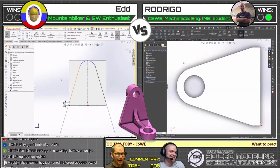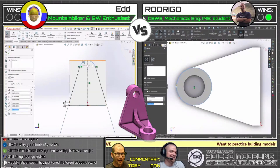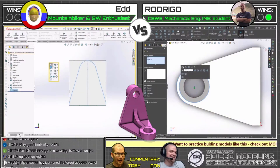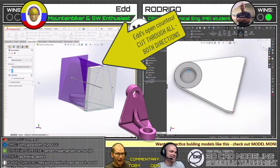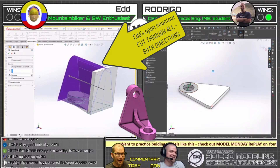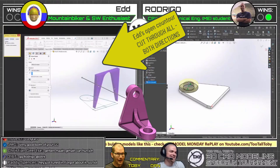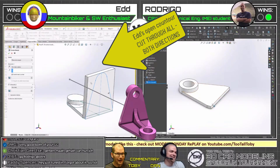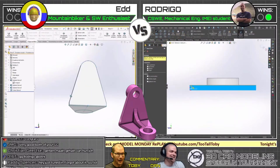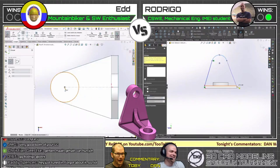It looks like Rodrigo's crushing it with the S key — really maxed out there, which I love. Ed has a lot going on with the context toolbar too, a lot of extra little customizations, which is awesome. I see what Ed's doing there — that's nice. Essentially like a surface cut, right? Yeah, almost. And he's going to flip the side. I love seeing all the different user interfaces, and in this case even localized to a different language.